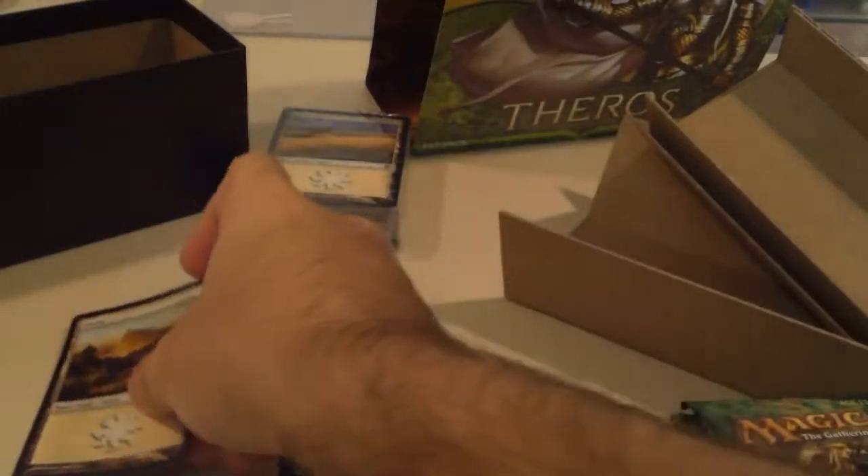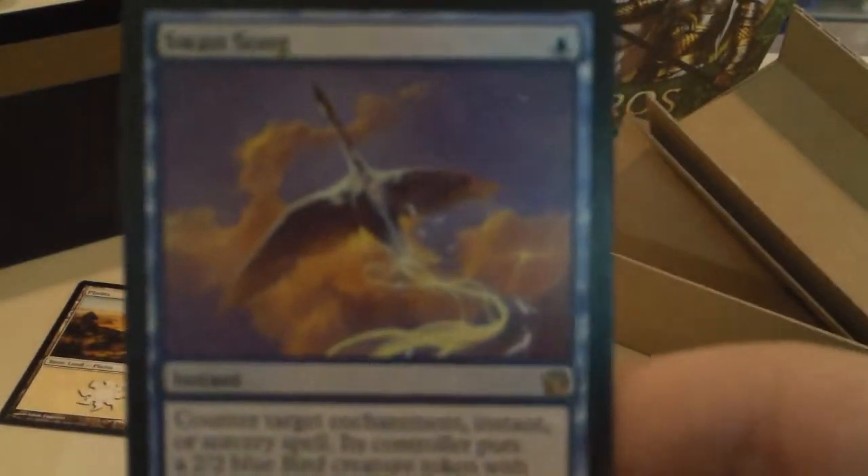I'm just gonna go straight to the rares, not really gonna touch on the commons and such. Our first rare is Swan Song. For one mana, you get to counter an enchantment, instant, or sorcery, and its controller puts a 2/2 bird onto the battlefield.